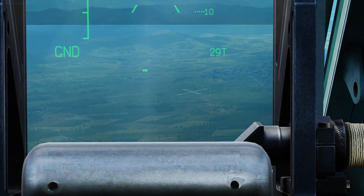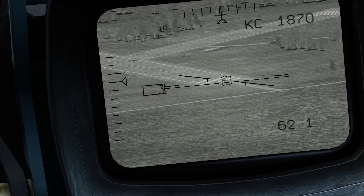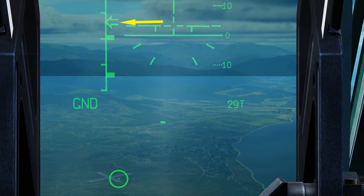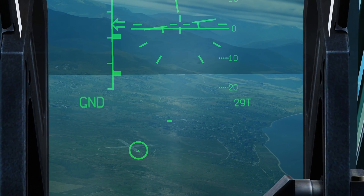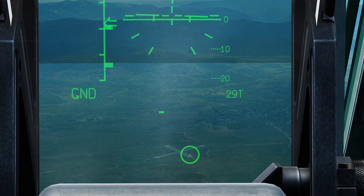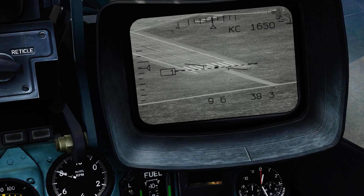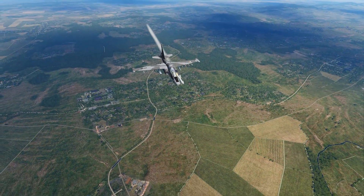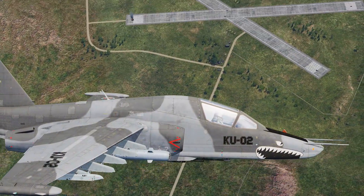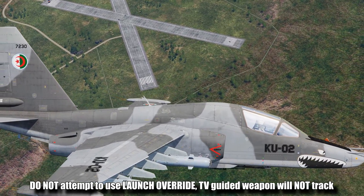For the KH-29T missile: slew the Shkaval to the target area, zoom in, ground stabilize, find the target, and adjust the target size box. Fly toward the target and wait for the arrow to reach between the two gates. However, for this missile, even when the arrow is between the gates, you cannot fire until you get LA — launch authorized. Launch authorization depends heavily on the time of day and lighting conditions. In good light you should get a lock at reasonable range. Once LA appears, press and hold Space Bar to fire. Remember that launch authorized range will vary with time of day — at dawn or dusk you'll have a much shorter range.